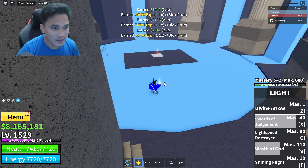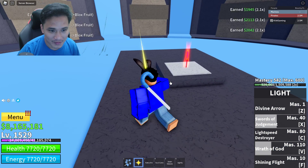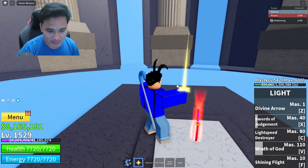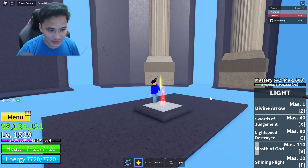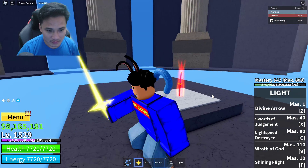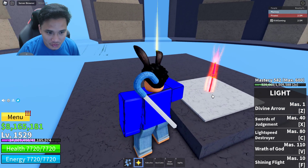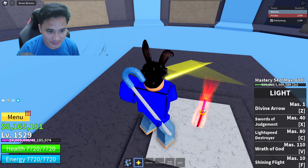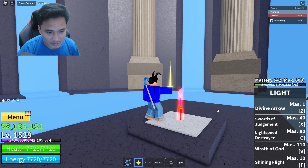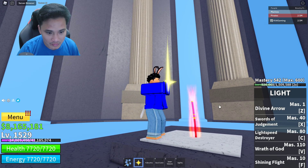There you go, and here is the Enma sword! Look at that sword. If you touch it, I think you die — if you touch this sword you will die. I'll try to touch it, let's see what's gonna happen if I click on it. There you go, thumbnail!